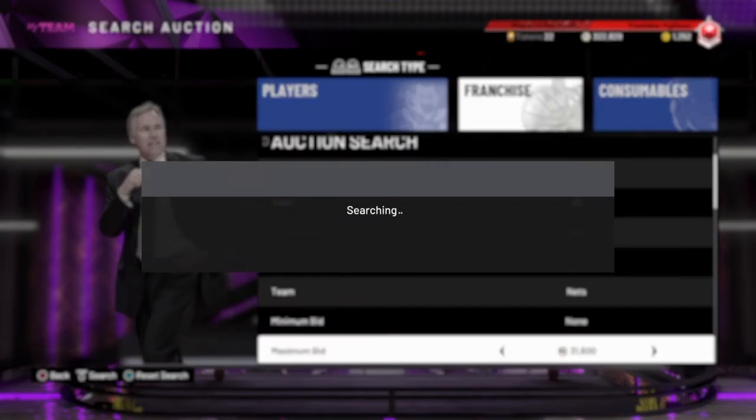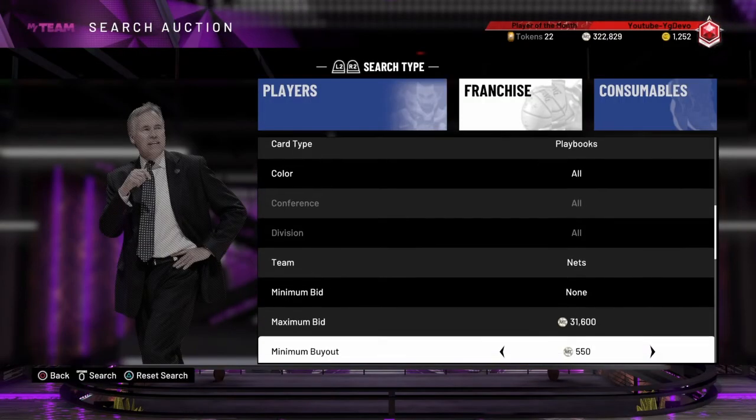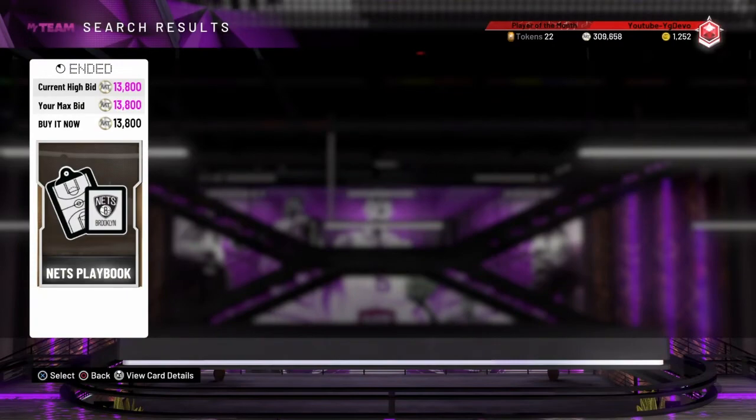Here's just a little snipe I got using the filter. As you can see, I got a Brooklyn Nets playbook while I was making this video — it was just $13,800, so about a $2k profit. Quick little snipe.